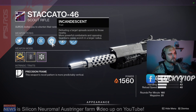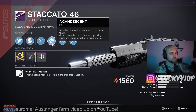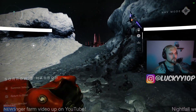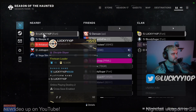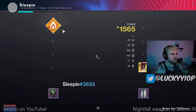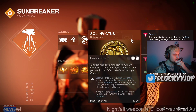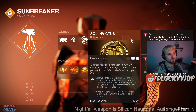Incandescent reads: defeating a target spreads scorch to those nearby; more powerful combatants and opposing Guardians cause scorch in a larger radius. That's a pretty cool perk. We'll use it on the Hammer Titan here — if I look at my roster real quick, we've got Sleepy in here, and credit to Sleepy for showing me this. We've compared this with the Sol Invictus aspect.